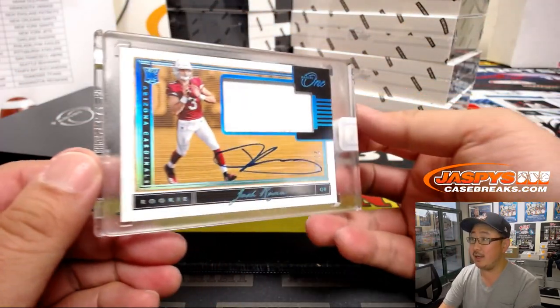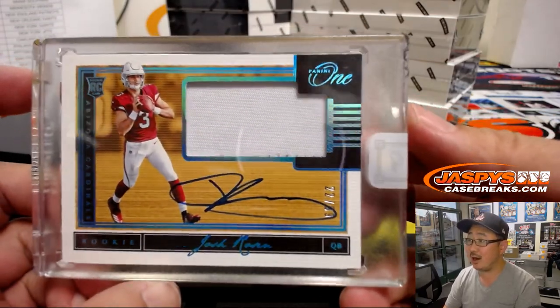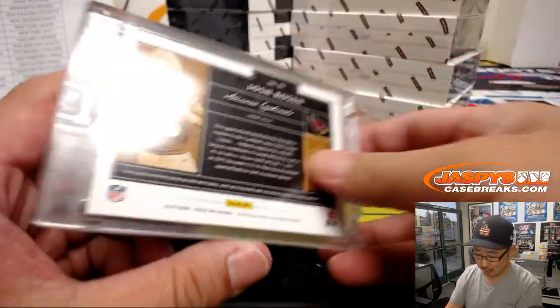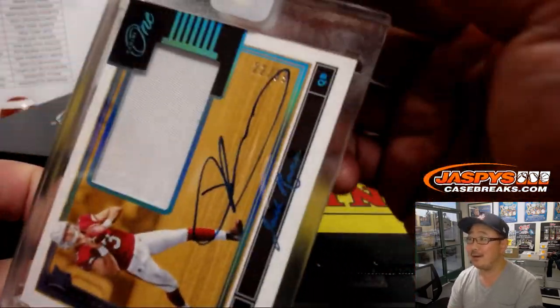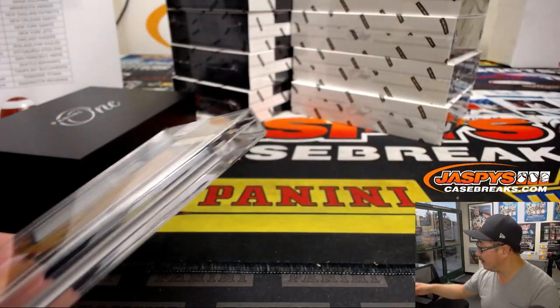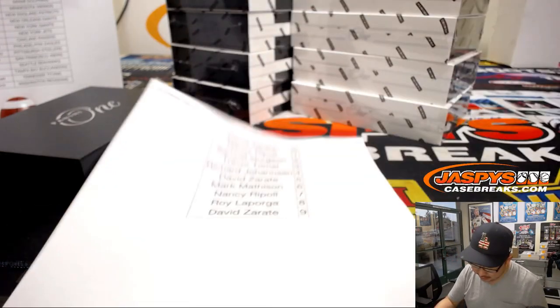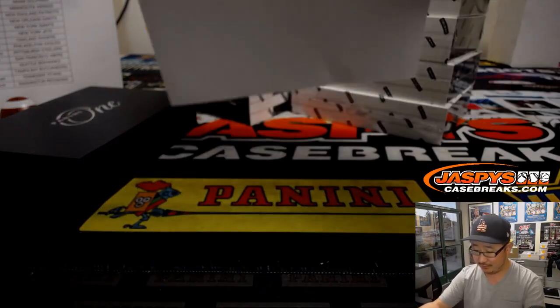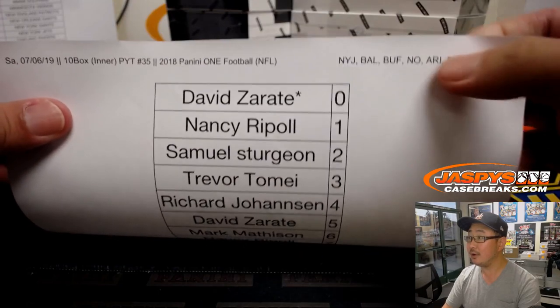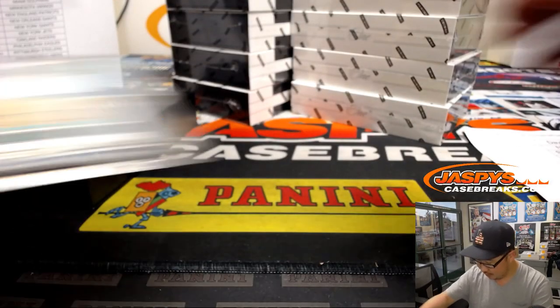The first one is the Chosen Rosen — Josh Rosen jersey and autograph. Not chosen by the Cardinals, but chosen by the Dolphins. 22 out of 99. And number two here is Sam — number two for the Cardinals.